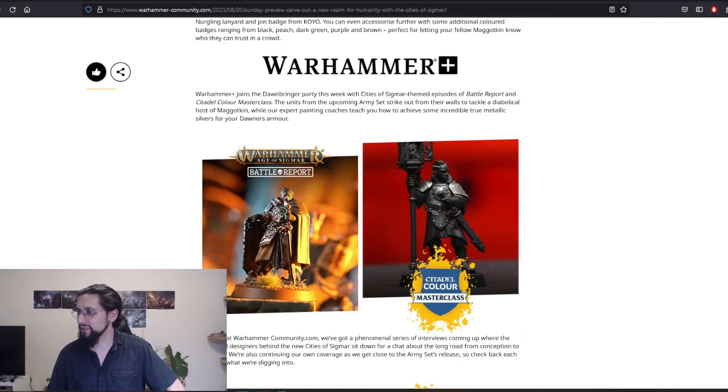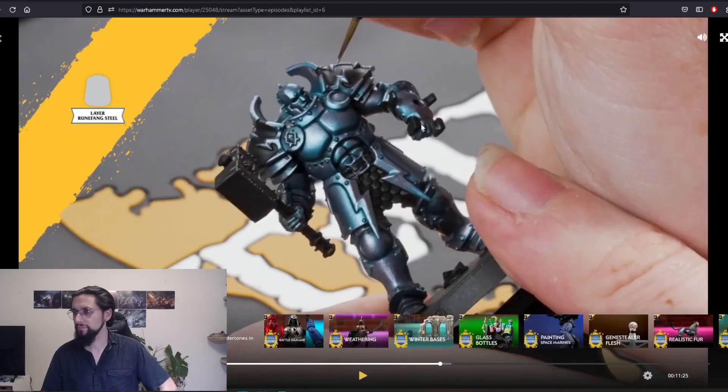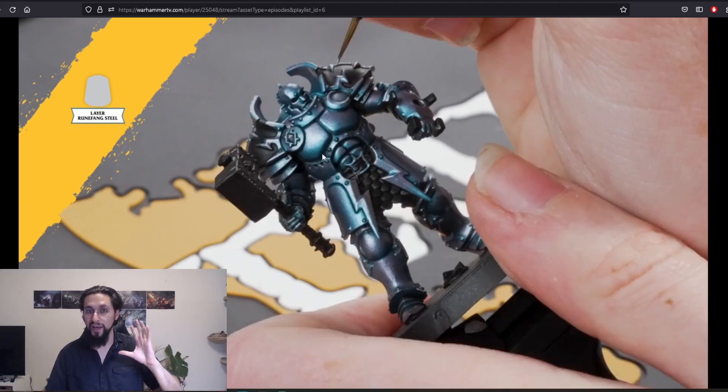Warhammer Plus — there's a battle report with the new Cities of Sigmar against the Maggotkin of Nurgle, and a Citadel Masterclass. Finally, a Masterclass video is back! It looks like it's focused on true metallic silver — specifically silver with blue undertones. It's going to be interesting. I'm really glad the Masterclass is back, I really want this.